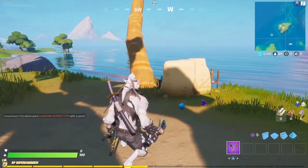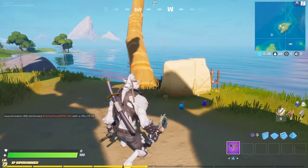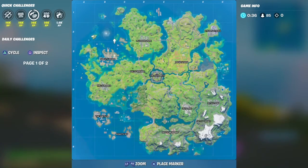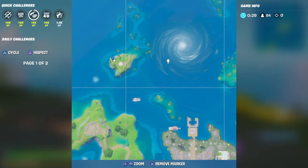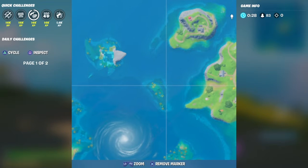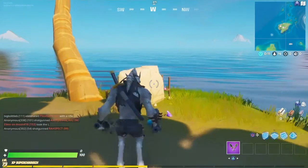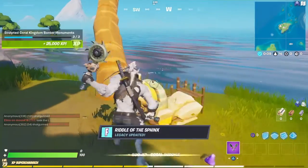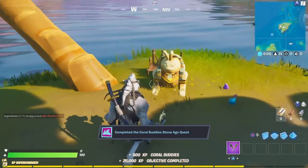This is the last and final place — the third one. It's on this island right here, next to the whirlpool and next to the castle. They're all fairly close together. All you gotta do is just carve it — 25,000 XP right there.